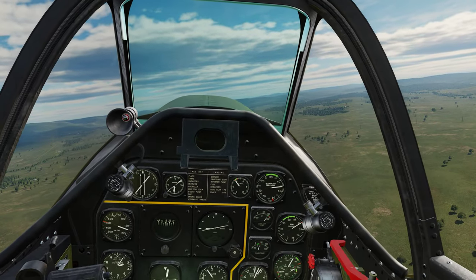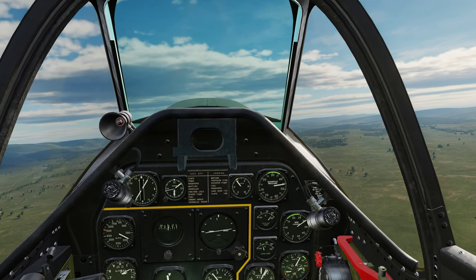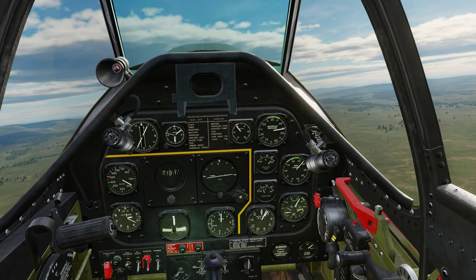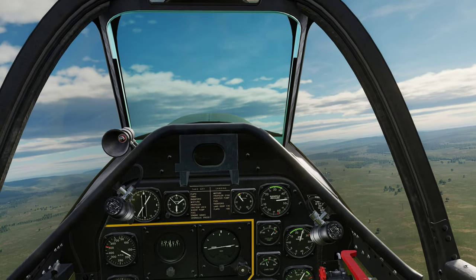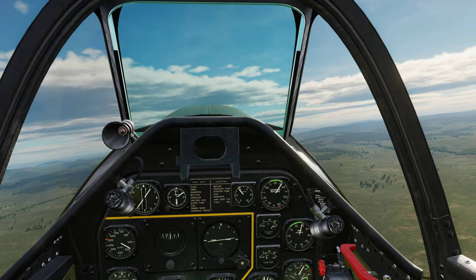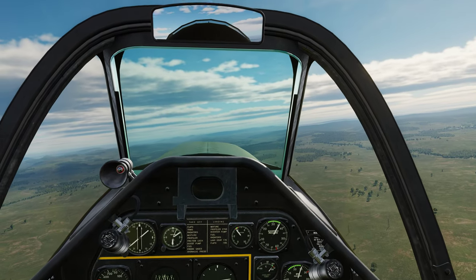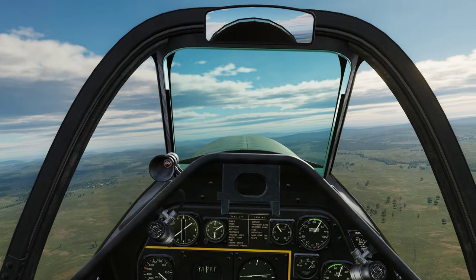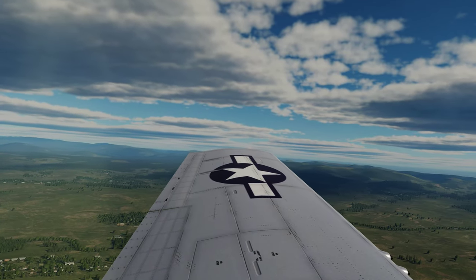We're up in the air. First thing we're going to do is dial back the RPMs — that's the lower gauge on the right side, right below that little light there. See the needle coming down — we're going to bring that down to just over 2400 RPMs. I'm using that on a slider on my Warthog. Then I'll use the throttle to manage manifold pressure, bringing it back to about 36-24.